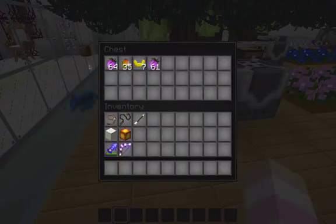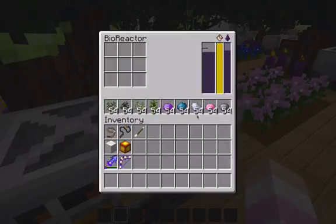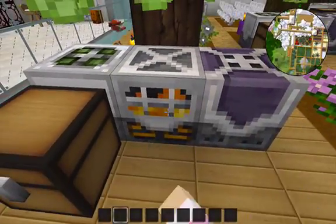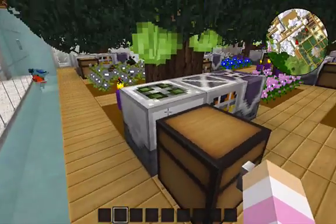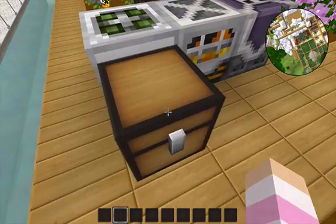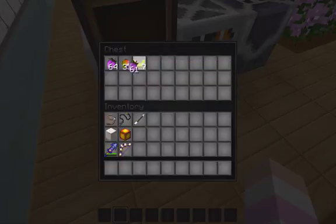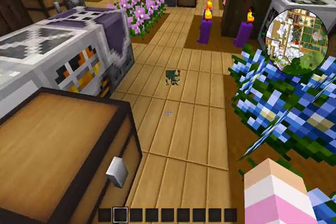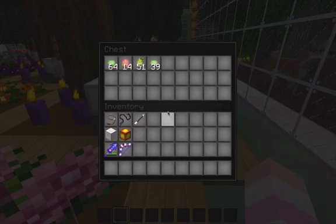This is basically the fruit picker, and this is basically all that's been harvested — we haven't picked any of it ourselves. Let us show you how this is set up. This purple box is a bioreactor that creates biofuel. Next to that is a biofuel generator. That fuel powers this box called a fruit picker, which is linked to one of the trees. Every few seconds it checks if there's any fruit to pick, and it puts it into this chest. As you can see, it's picked plums, mangoes, banana, and some more plums — and we haven't touched any of that fruit.